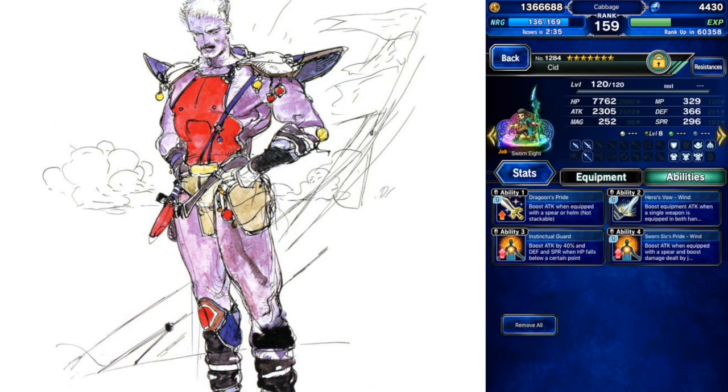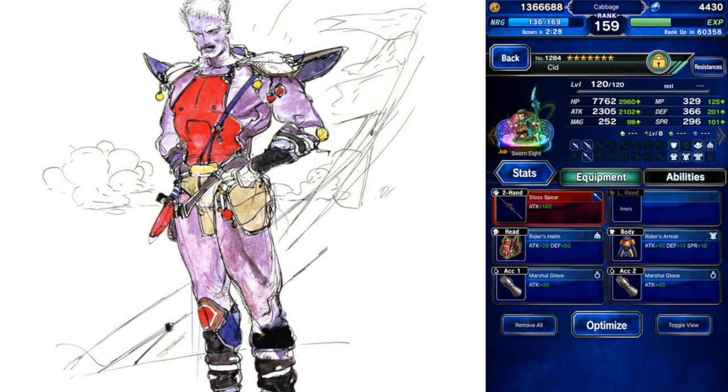I may or may not do a review of Cid, just because I feel like most people have a pretty good idea of how to use him and why to use him. But it might be interesting to try him in different setups — like double-handing the Stoss Spear, double-handing a one-handed spear with an element, dual-wielding, that kind of stuff. Maybe I'll do a video about Cid later. But I think that will do it for this video. Good luck with your pulls, and we'll see you again. Take care.